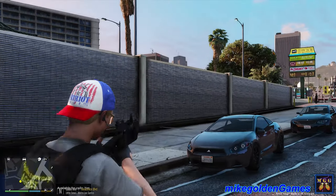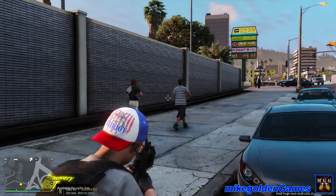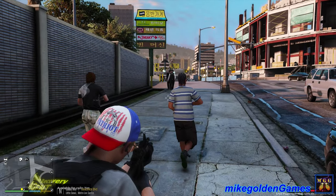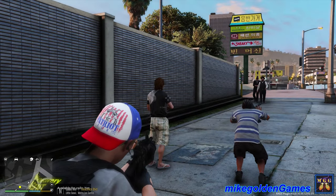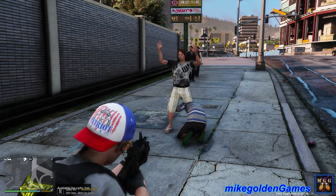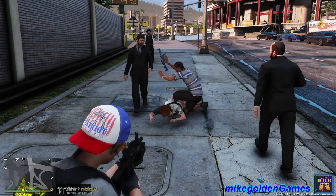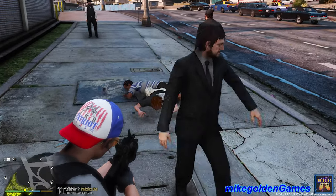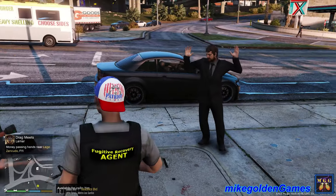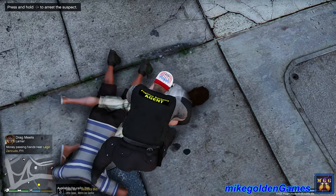Hey guys, bail bonds - can you stop right there? Let me see your hands. I'm gonna get the rifle out of the back. I need you to stop right there, get down on the ground. Bail bonds, drop the weapons boys. You two need to drop the weapons right now. Drop it dude, get down on the ground. Watch your hands - don't get on the ground, let's go. What do you guys think you're doing walking around with MP5s? Everybody watch out, bail bonds - move out of the way. All right Cindy, I'm moving in to cuff this - both suspects, hands behind your back.